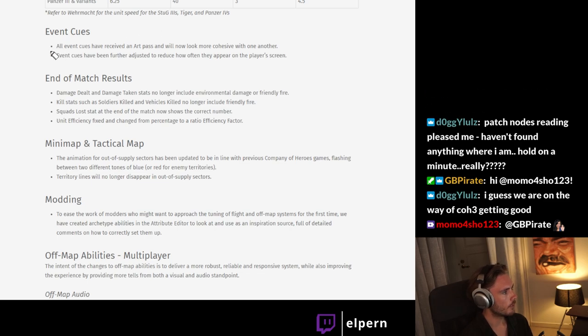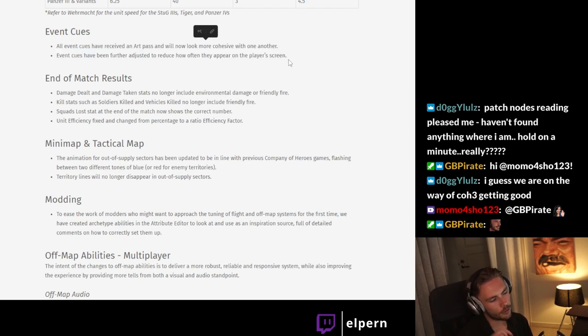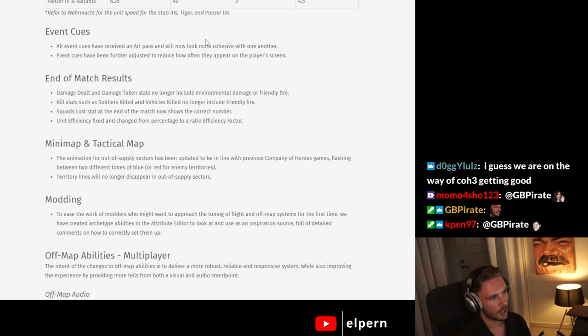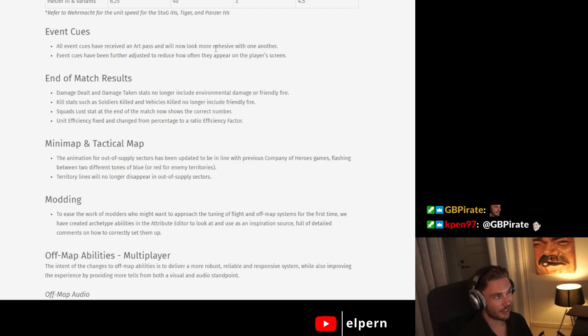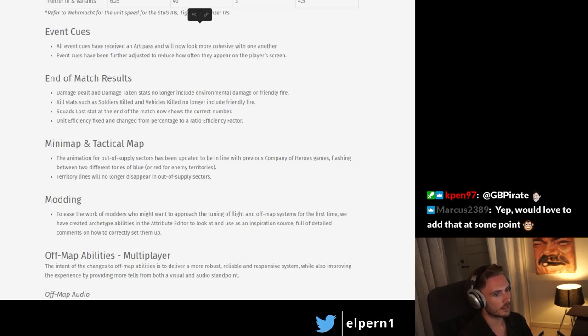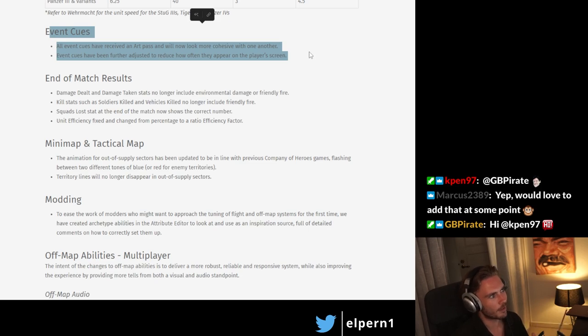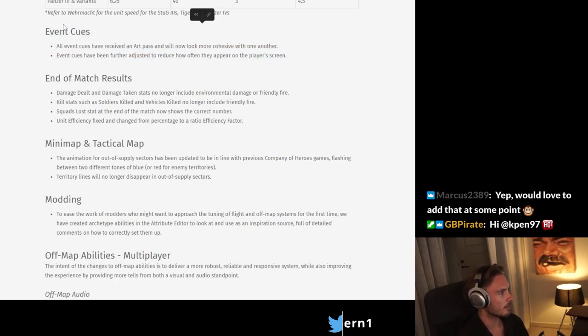Event queues have received an art pass — these are the things on the top left. There is a mod called the queue mod where you can actually customize the event queue and toggle which events you can see. I was kind of hoping they would add that functionality officially, so you could get rid of all the events you don't care for. Personally, the main advantage I get from event queues is that it tells you when you spot a mine with a minesweeper, which can be very hard to notice in-game. There's an event queue that says 'mine revealed,' and I think it would be really cool if you could remove all the others and just keep that one. I think customizing this would be cool, just like in the queue mod.